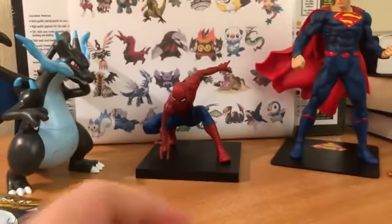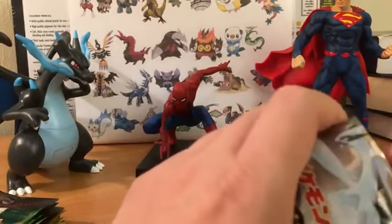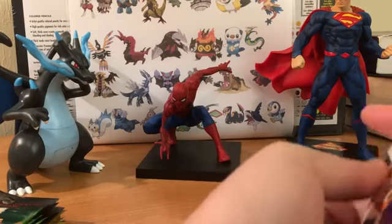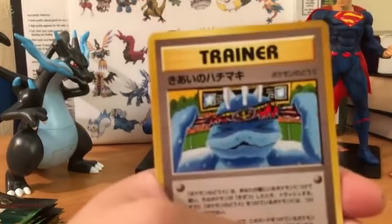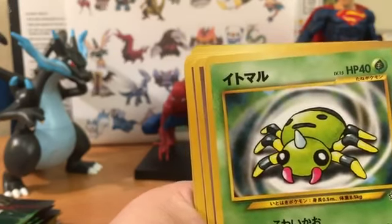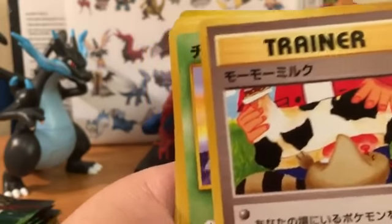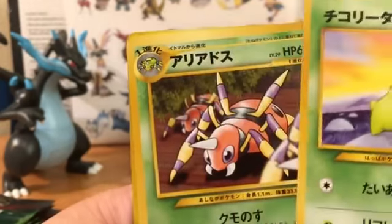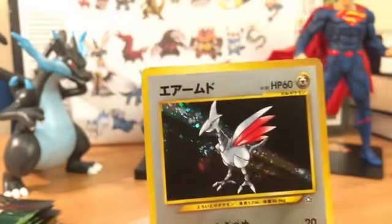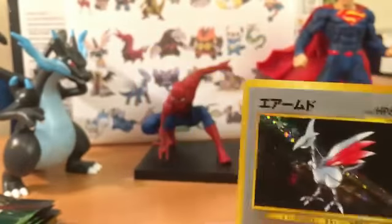I don't know what the odds are for these packs, but so far three holos for three packs - I wonder if every pack came with a holo. These cards are in really good condition so I can get these graded. Trainer, Hoothoot, Noctowl, Spinarak, Rattata, Bill trainer, Moomoo trainer, Chikorita, Ampharos, and our rare is another holo Skarmory! Two Skarmory back-to-back - no complaints because I really like the steel holographics in this set.